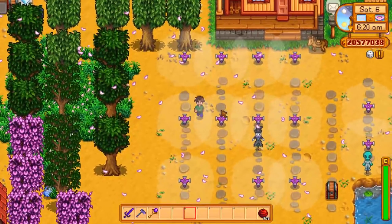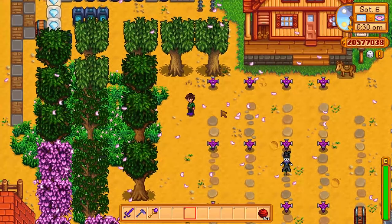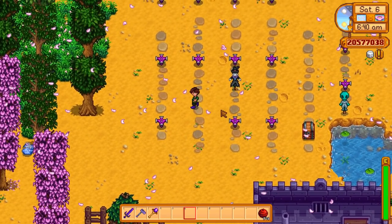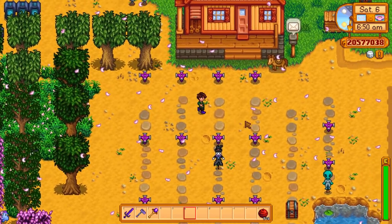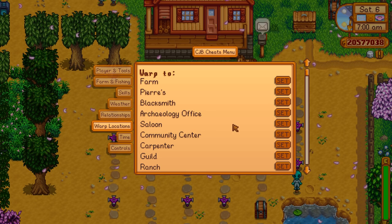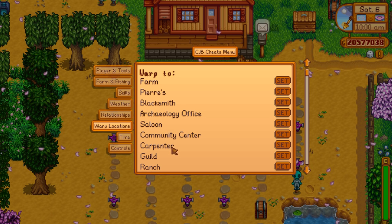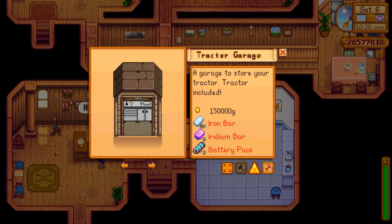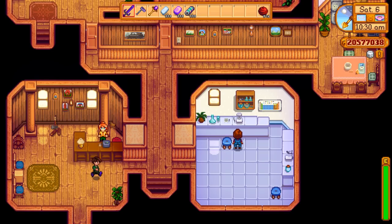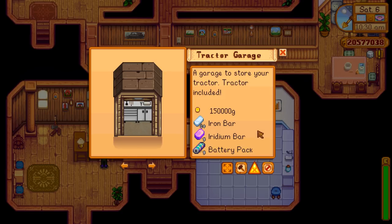Next up is a mod I started using fairly recently that I wish had been out from the very beginning — the Tractor Mod. It acts just like a tractor and makes all the farming work easier: the hoeing, planting, seeding, watering. You get the tractor from Robin. Using the first two mods, we can change the time to when she's open, warp to the carpenter shop, and Robin will tell us what it costs: 150,000 gold, 20 iron bars, five iridium, five battery packs. We're going to cheat to get those using the item spawner — that took about five seconds.